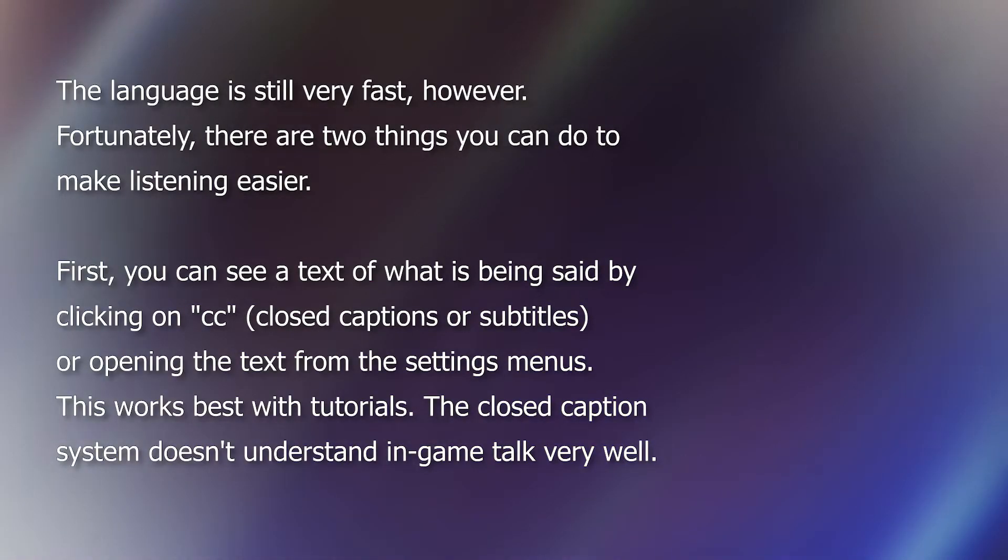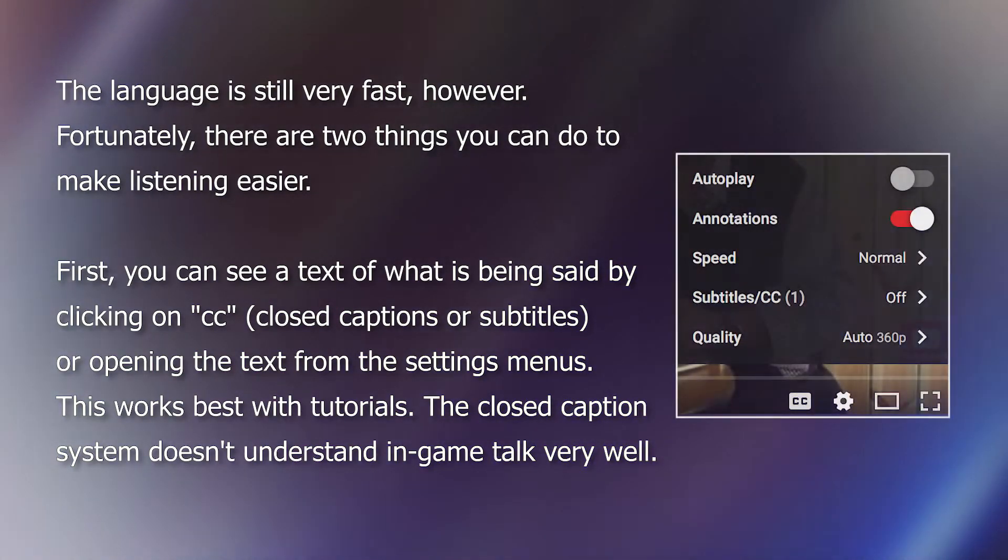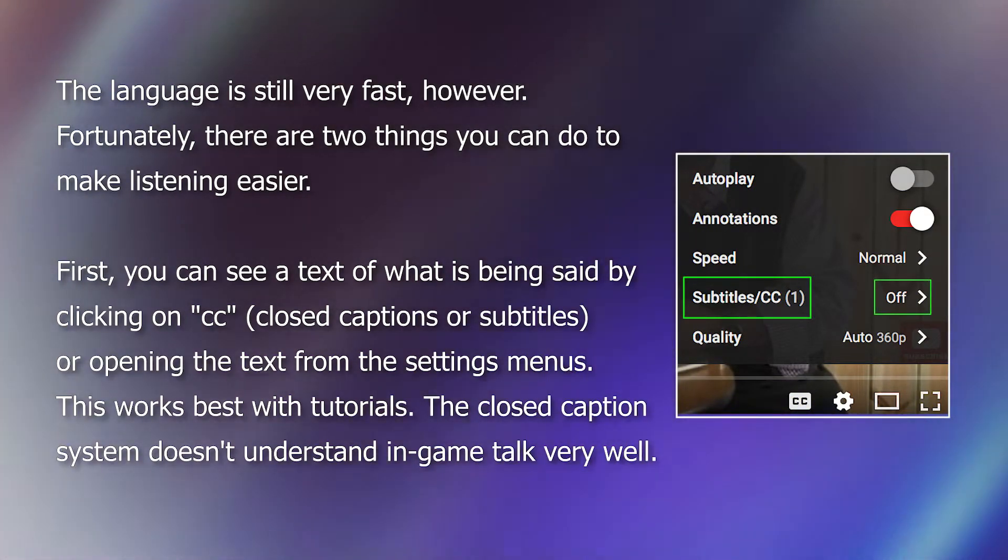The language is still very fast, however. Fortunately, there are two things you can do to make listening easier. First, you can see a text of what is being said by clicking on CC, closed captions or subtitles, or opening the text from the settings menu. This works best with tutorials.